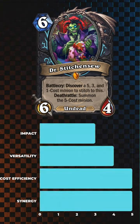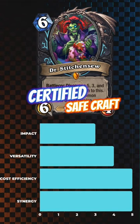Moving on to Dr. Stitch and So, this legendary minion offers tremendous value with its powerful Deathrattle effect. With no rune requirements, it fits seamlessly into any Death Knight deck. Despite its relatively low stat distribution for a six-drop, its potential for generating value over time makes it a worthy inclusion in most decks.